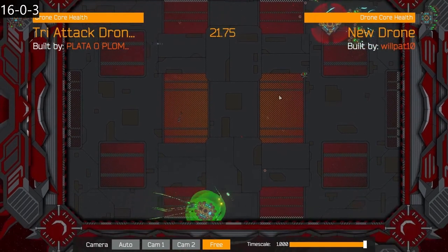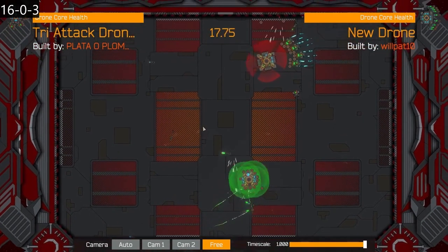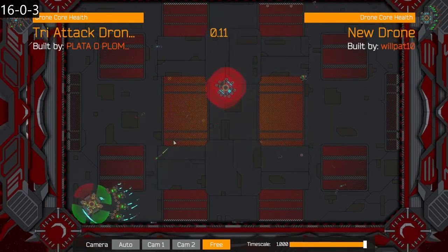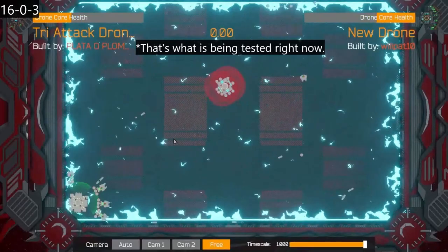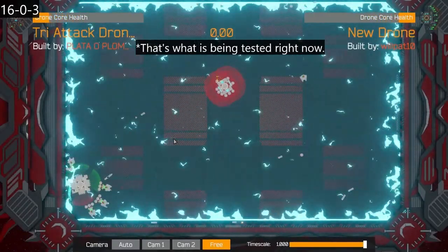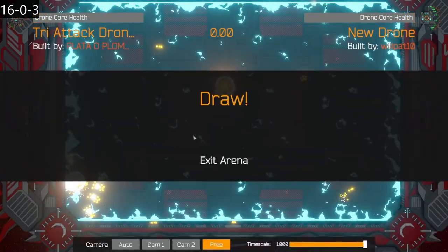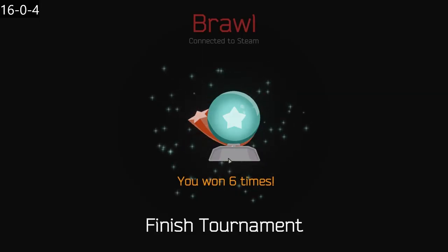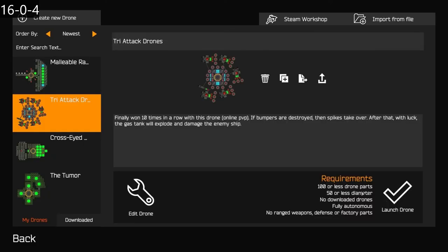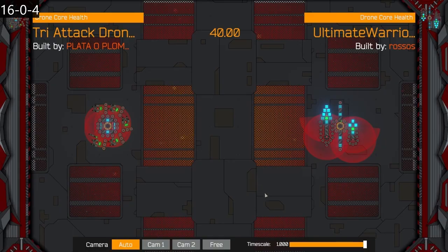I'm just giving you my take on the brawl mode — it's not as good as it could be. One thing they could do: if there's a draw, count how much damage each side did — whoever did the most damage wins. That could be a solution. Another draw again. So we're at 80% win rate so far. Drawing is not winning — I really want to win 80% of the time, and that includes draws.